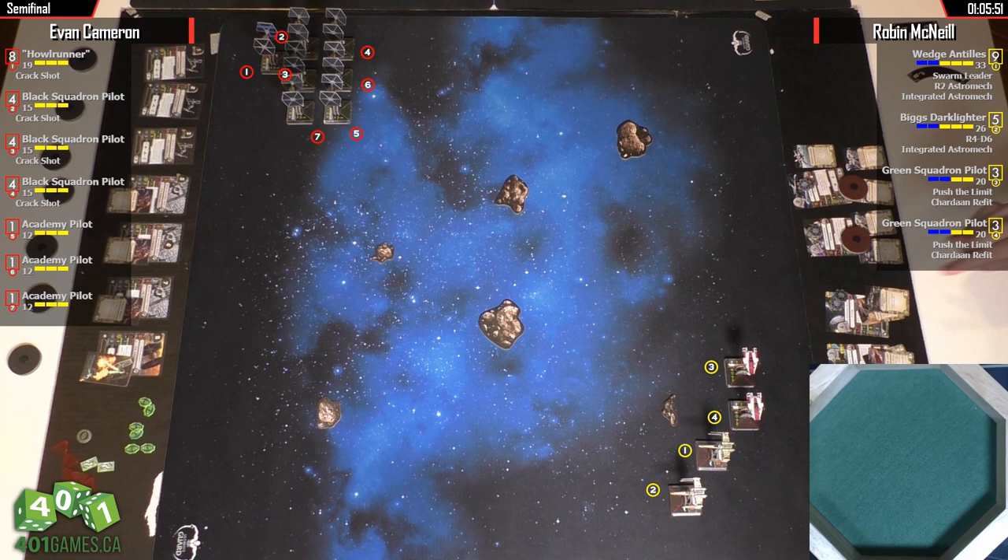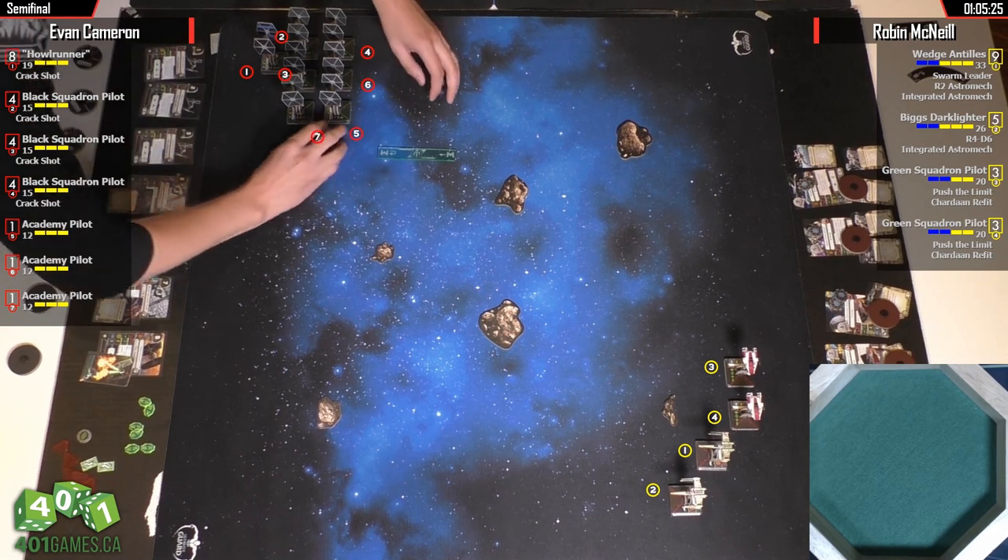Why didn't Robin take A-Wing Test Pilots for a couple free upgrades? He's got just Push the Limit and Chardaan Refit — why not A-Wing Test Pilots and Trickshot, for example? He may not have had the cards. Or he just didn't think about it. There's really no reason not to put Trickshot on those guys.